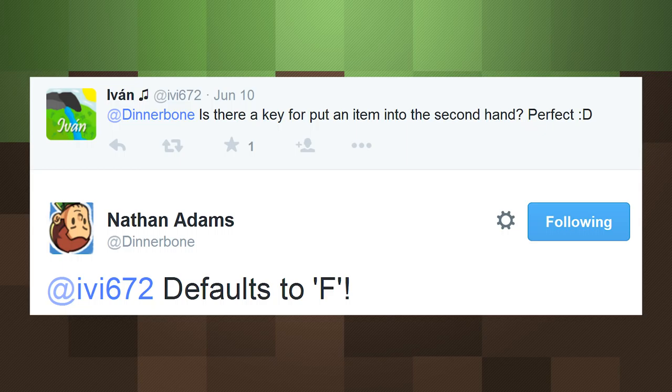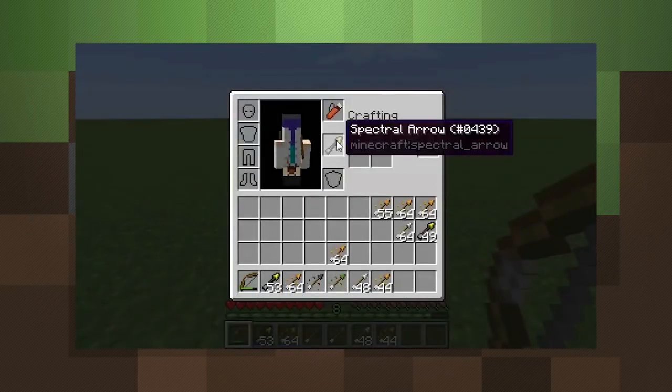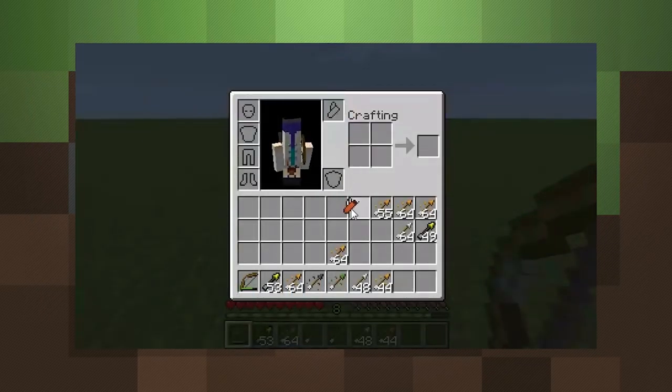Not only will this make it much faster and easier to build or mine, I could definitely see some crafty players using it to fake out opponents in PvP. Like, for instance, you might see an enemy player approaching with just a sword looking somewhat defenseless, but then suddenly they pop a potion in their other hand and throw it at you, or bring out a hidden shield.